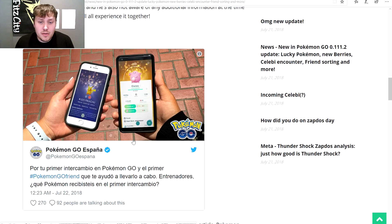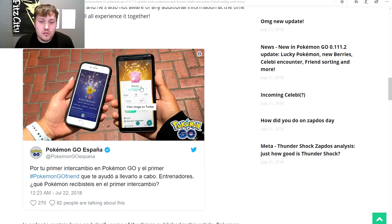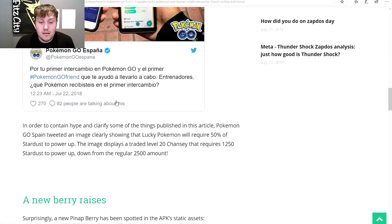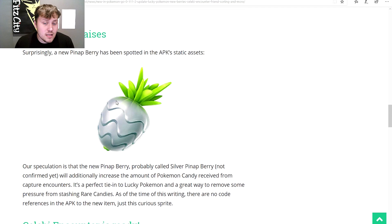Here's an updated picture tweeted today — a lucky Pikachu and a lucky Chansey, hinting at trades. The tweet, in Spanish, was basically asking 'who was your first trade, what was the most special moment?' So I'm thinking the trading feature is dropping Monday, July 23rd. Training Tips seems to say the same thing, which is rather interesting.